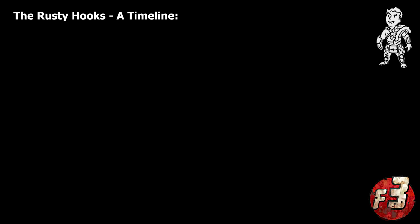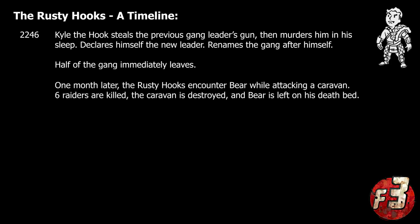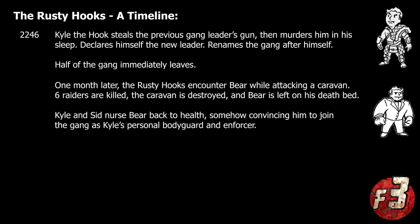The gang was technically founded in 2246, roughly five years before the events of Van Buren. Originally part of a much larger gang, the Rusty Hooks were essentially the members who decided to stick around after Kyle stole the previous leader's gun — a .44 caliber handgun — and used it to murder him in his sleep before declaring himself the gang's new leader. A cowardly and greedy opportunist, Kyle would have quickly run the gang into the ground if not for one significant stroke of good fortune: roughly one month after taking over, the gang encountered a super mutant named Bear who was guarding a caravan they had targeted. Bear fought valiantly, killing six of the raiders in the process, but was eventually overwhelmed and the caravan was destroyed.